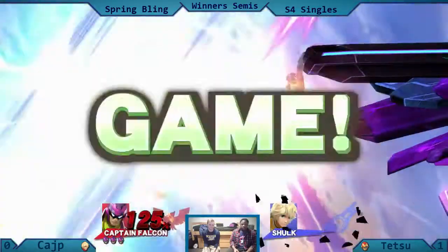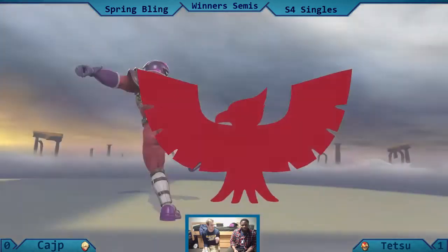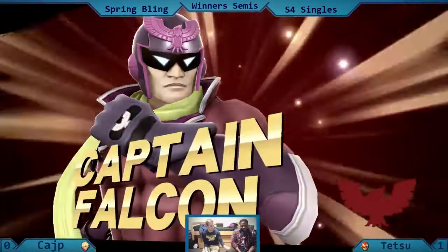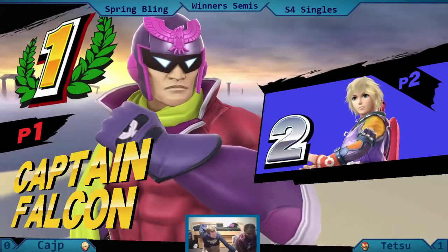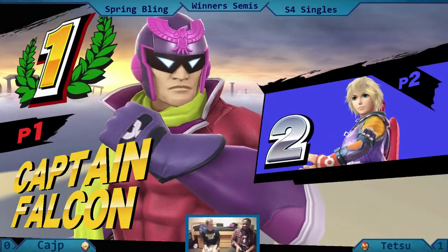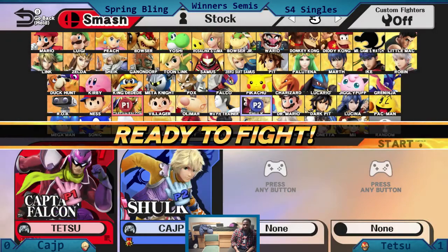Still playing off the edge. And hits him on the side of the stage, and it's over boys and girls, it's over. Tetsu wants to fist pump pound, but Kajip says, I freaking hate you. You embarrassed me in front of everyone. I'm done playing. Tetsu gets two to zero. That was so good. You like that?